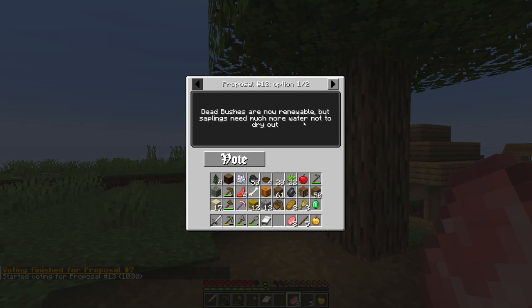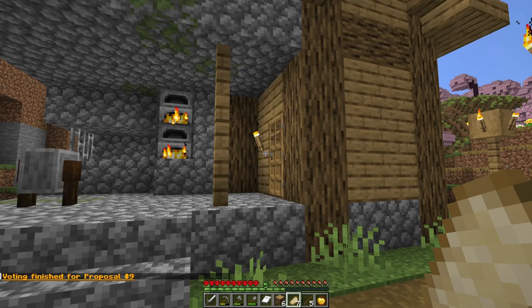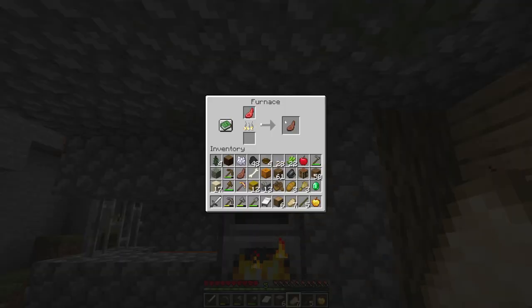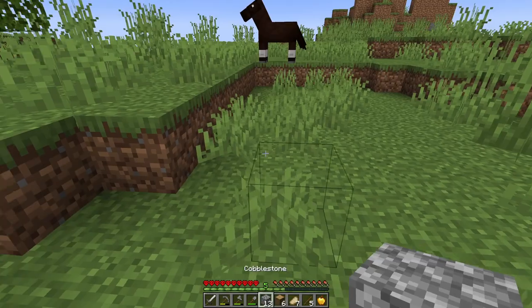Vote: 'Dead bushes are now renewable but saplings need much more water not to dry out.' Repeal vote — I don't like the idea of repealing things I've already voted for. I want to see chaos; I don't want to undo it. So from now on, we cannot repeal votes we have already voted for. 'Set chance to start new votes on every tick' — I think this changes how frequently I get votes, so let's go with the smallest option.